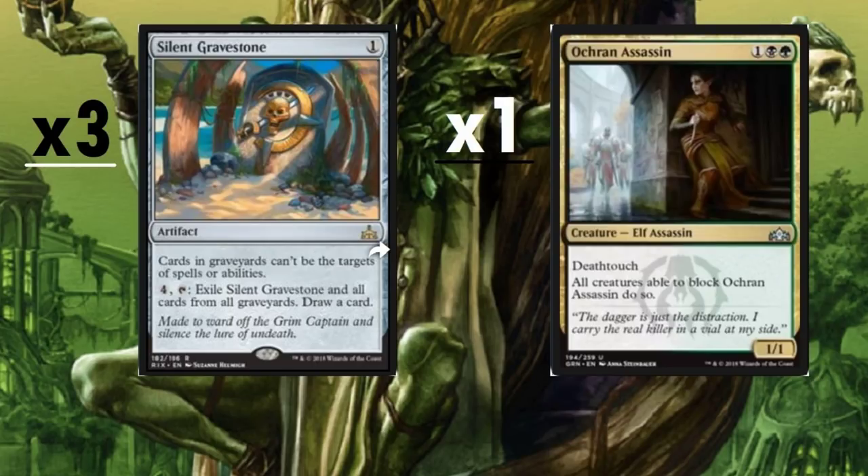Silent Gravestone — three copies. Cards in graveyards can't be the target of spells or abilities. Yes, we do have some cards that target graveyards ourselves, but we're really going to be threatened by graveyard-focused decks. If we can just take away their graveyard, the rest of our deck holds up on its own. And for four mana, exile Silent Gravestone and all cards from all graveyards, then draw a card. That's why we're running three.